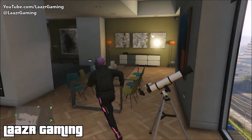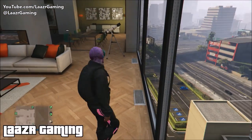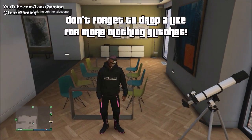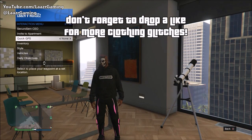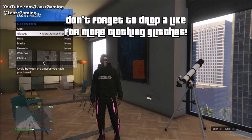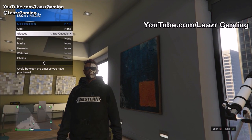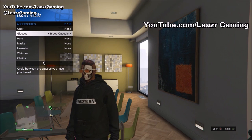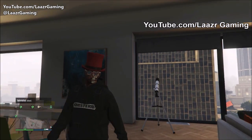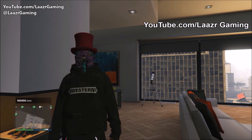Once you're wearing the mask, run straight past your telescope in your apartment. Instead of tapping it and running away, you want to double-tap right to cancel it out - this took me three goes, it is quite tedious so it might take a few tries. Once you walk away from the telescope, pull up your interaction menu and you're able to add as many hats, accessories, or glasses as you want on top of the mask. As soon as you walk away, your character is wearing this rare modded Bug Star Tron outfit.